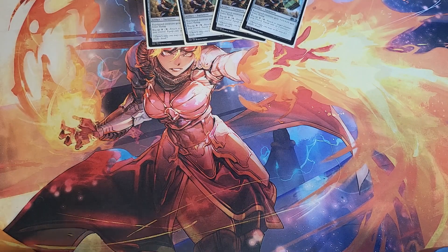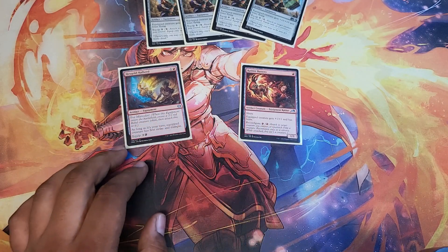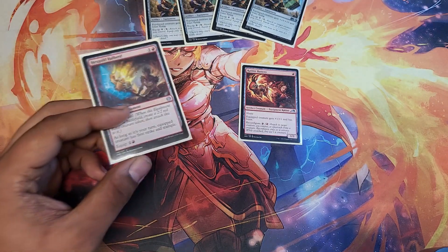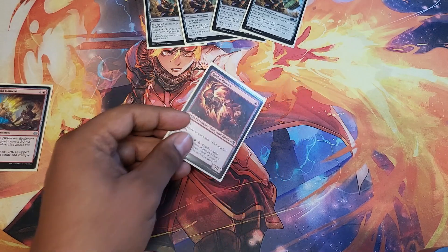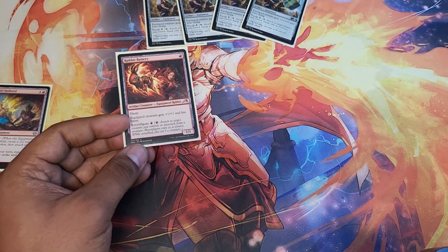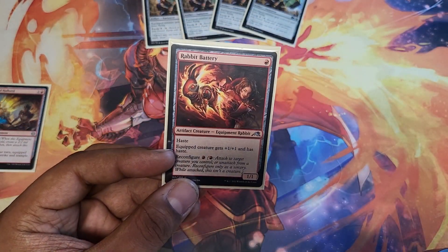Let's talk about some more creatures and equipment. We've got Hexgold Halberd and Rabbit Battery. Hexgold Halberd is super relevant — it creates a token when it comes out and gives our creatures trample, which is fantastic. Rabbit Battery is great because some of our creatures don't have haste and this grants haste. It's also a creature that the hammer can be equipped to — and it's a rabbit, and rabbits are very cute.